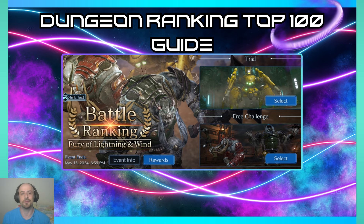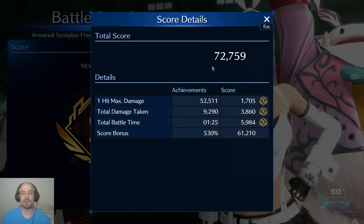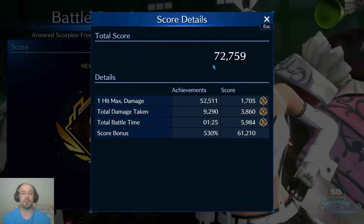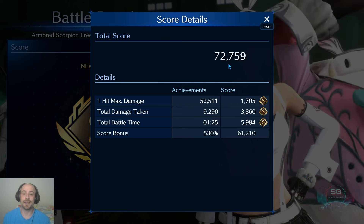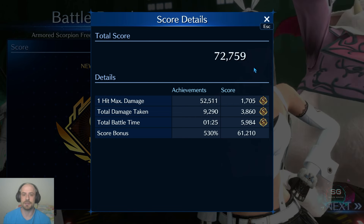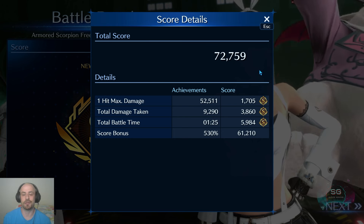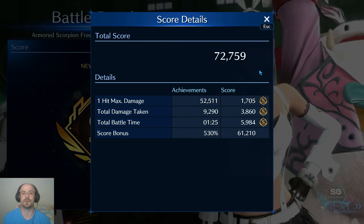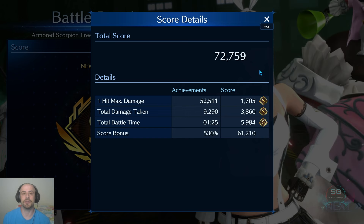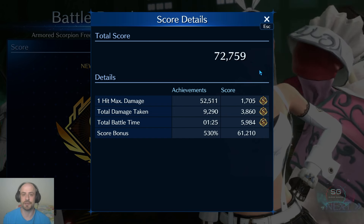So the score for your ranking event is based on these metrics at the bottom: one-hit max damage, total damage taken — which honestly isn't a big deal because I take quite a lot of damage and still seem to get an S — and then your total battle time, which you want to keep to around 1 minute 30 if you can to get a good score. You can use these to check your score after the battle and use it to improve, see where you need to improve, and adjust your run.